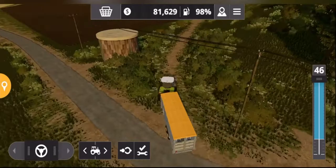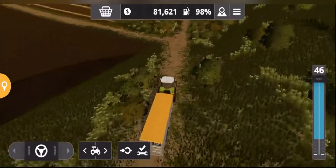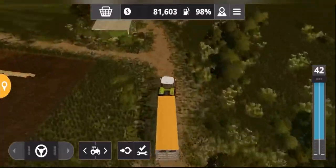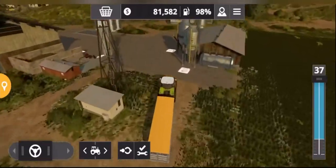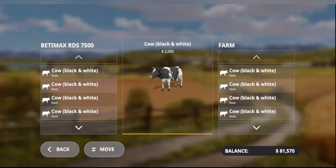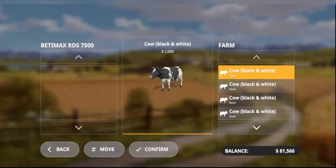I'm just going to head back to the farm with these and I'll show you how to unload them. Back at the farm, you just do the opposite to when you buy them — take them from the trailer, place them in the farm, and click confirm.